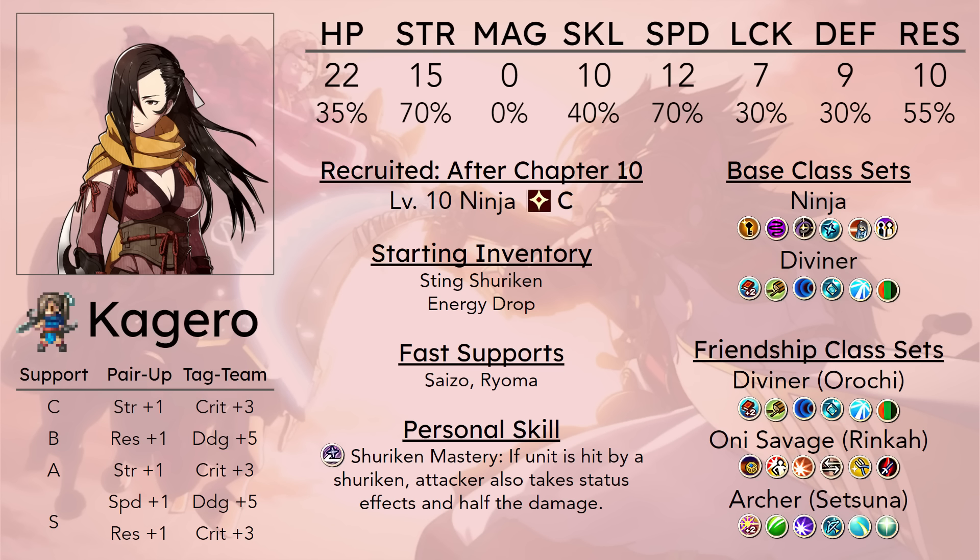She starts with C-rank shurikens, meaning she can use the Steel Shuriken at base, which further increases her effective attack to incredible levels as long as her speed can keep up. She can very comfortably get any kill she wants. If you're going to use a Steel Shuriken, you probably want to be a Master Ninja for that. By late game it will work, but you can just buy two Iron Shurikens for 2,000 gold, forge them up six might — she's still going to kill and she doesn't get the speed drop.